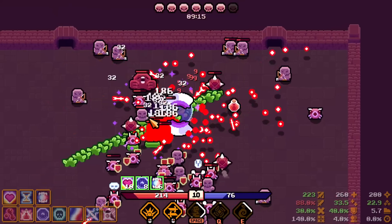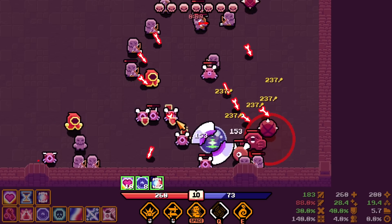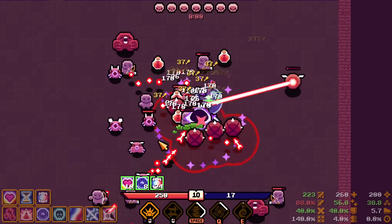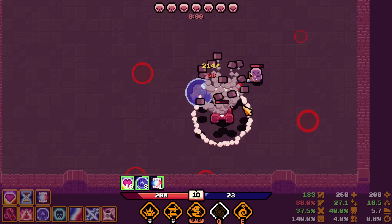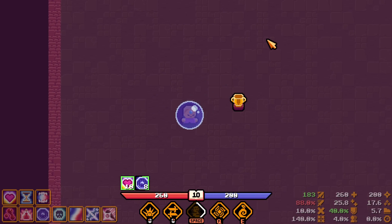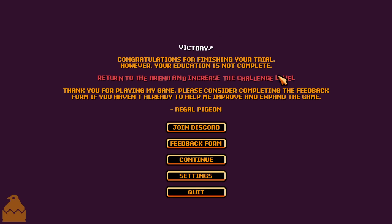Root them, pull them, assassinate them — I should pull first and then root for the right combo order. Bunch of opponents in the middle — toast them. Potions definitely help out with the explosion synergy and I like the fact that you can build around potions. We won the boss fight! Victory — congratulations for finishing your trial. However your identification is not complete — return to the arena and increase the challenge level. Thank you for playing.